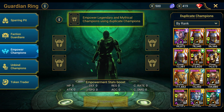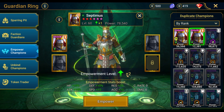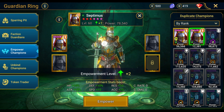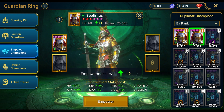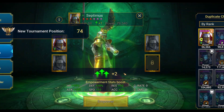First and foremost, let's start with Septimus. I'm only going to empower champions that are level 50 and fully ascended — if they're not, we're not doing it. The plus two is going to give us plus 10% HP, attack, defense, plus 10 speed, plus 10 resistance, plus 10 accuracy. Looking really good — go ahead and do that. Septimus taken care of.